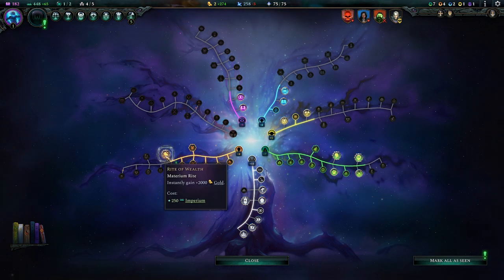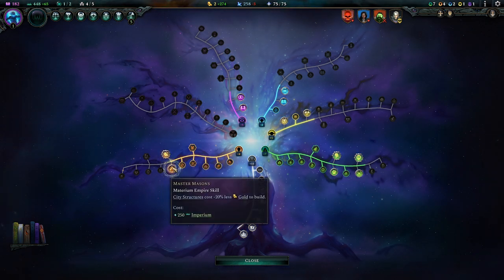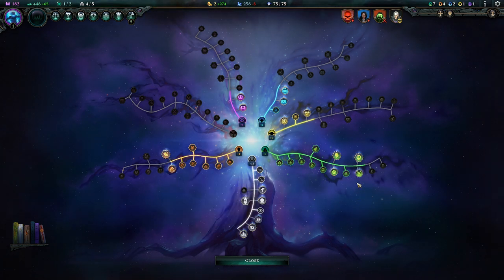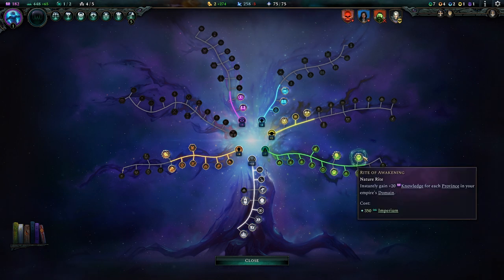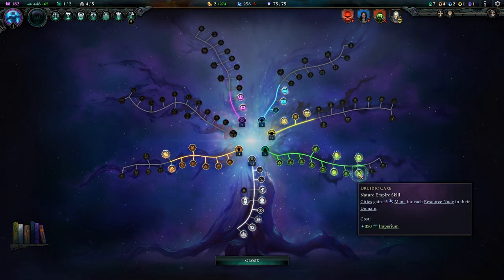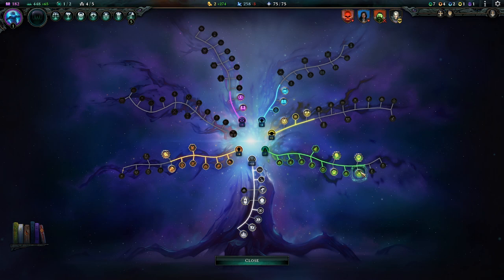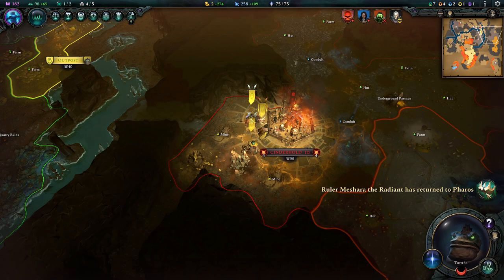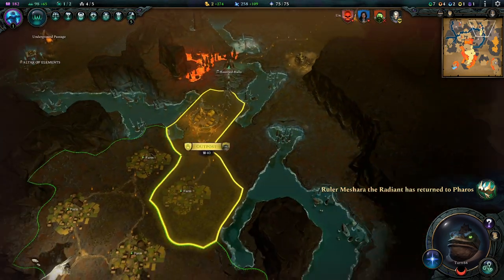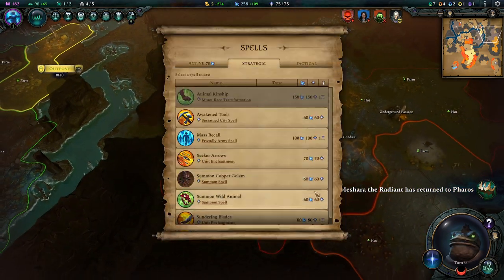Instantly gain 2000 gold — that's something. City structures cost 20% less gold to build — that's very something. Cities gain plus 5 mana for each resource node in their domain — I'm sorry, but this is the one we take, even though we got some really interesting options here. Look at that — we are at minus 3 mana, and we are now at plus 109. There we go. The mana drought is over, meaning we can go ahead straight ahead and reinforce our troops.